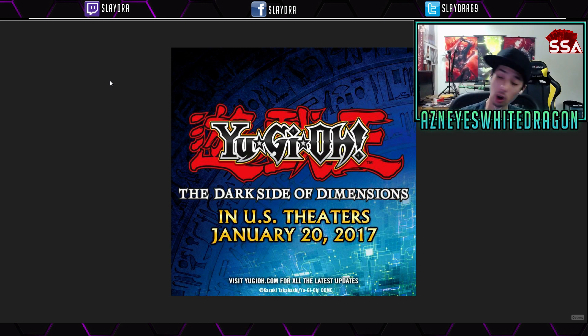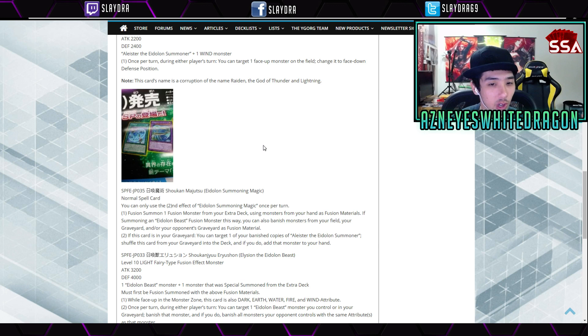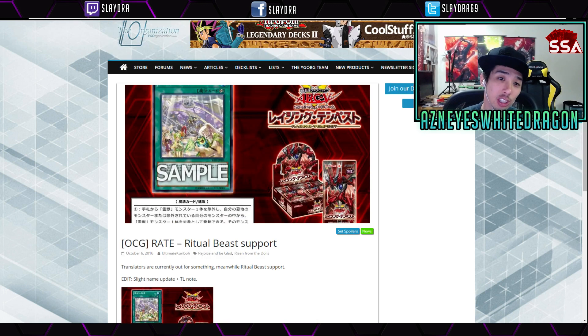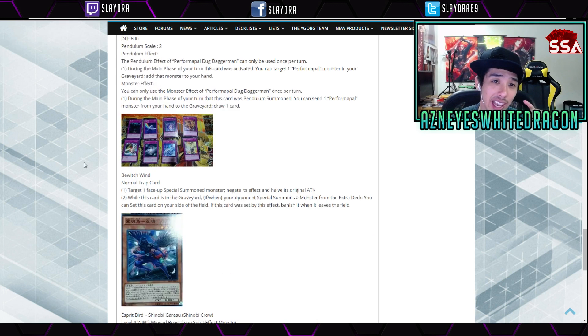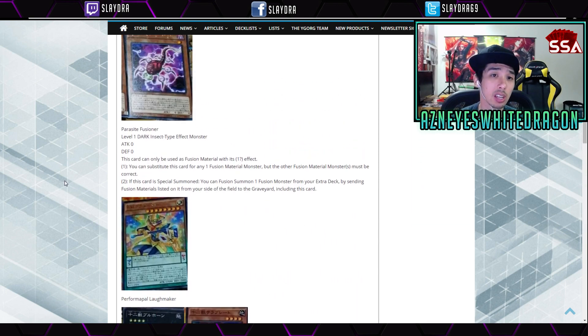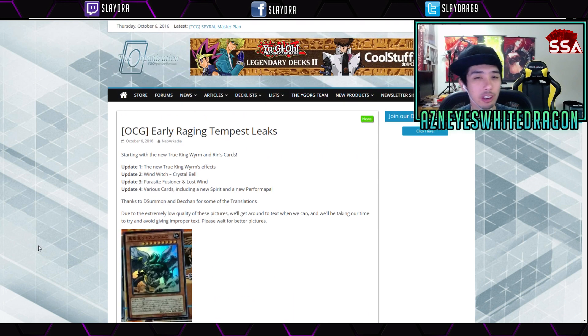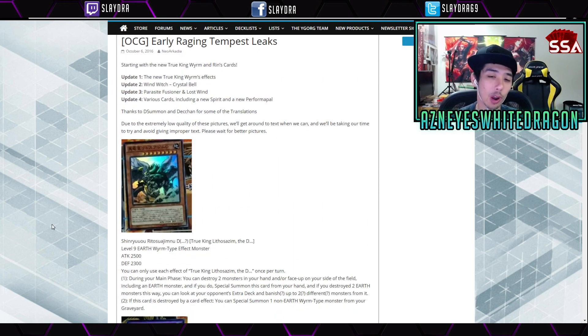But anyways, let me know guys — what are you most excited about? For me, I'm actually pretty excited about this archetype where you get to fuse with your opponent's graveyard — that's really unique and I like that. It also looks like there's going to be support for Flower Cardians, which is good, and of course more Pendulums, though I feel like it's kind of mediocre. The True King with the D looks like a pretty good card that'll open up a lot of different combos. Anyway, thanks for watching guys, and I'm signing out.